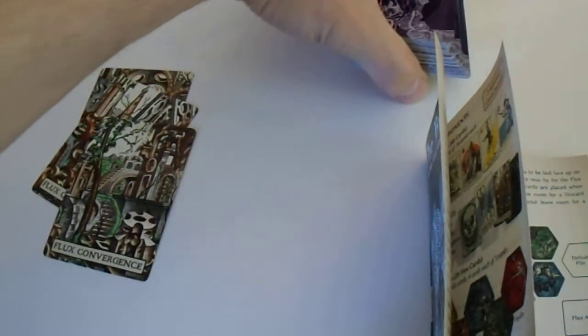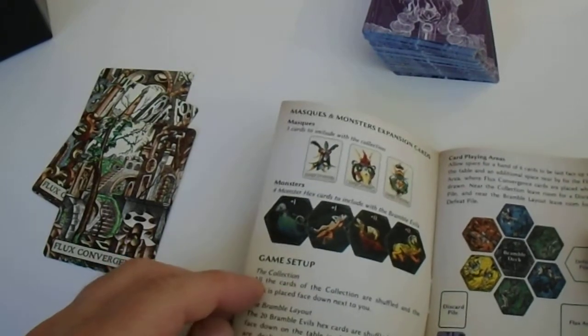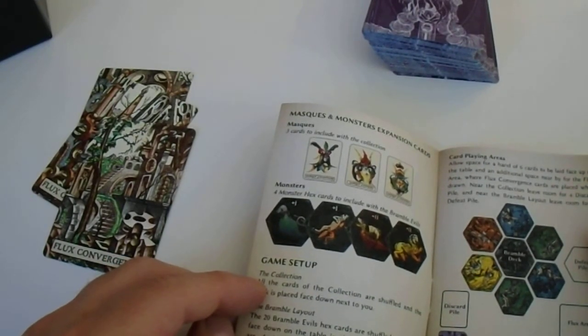In front of me, something like this. Six cards are dealt face up and arranged to surround the bramble deck.